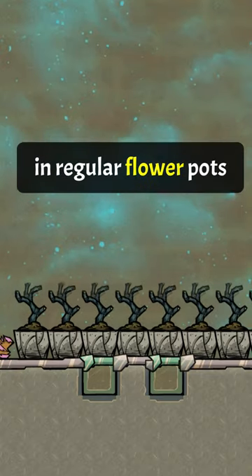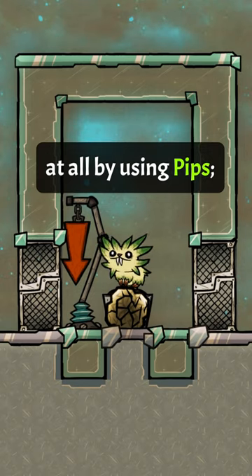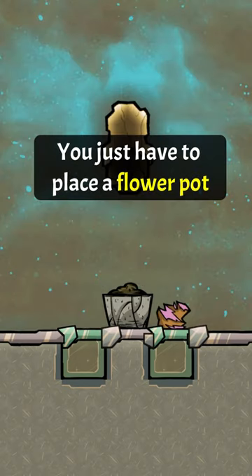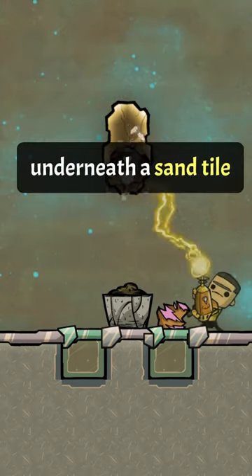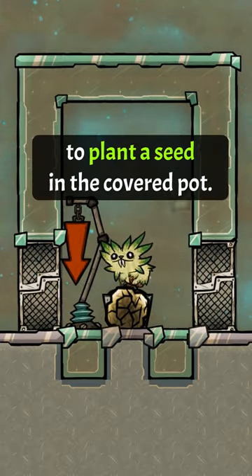Did you know that you can plant crops in regular flowerpots and don't need to fertilize them at all by using pips in the game Oxygen Not Included? You just have to place a flowerpot underneath a sand tile, drop it on top, transport a pip to the room and wait for it to plant a seed in the covered pot.